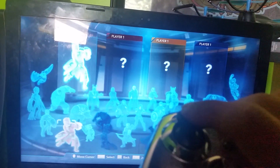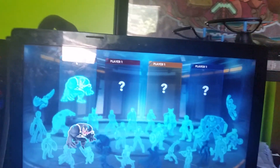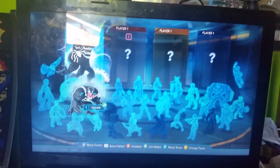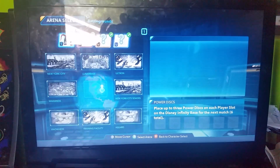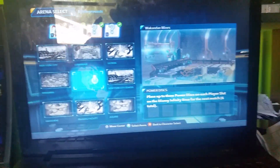But as soon as I use my controller, it works. You will need an Xbox controller. You'll basically select whatever character you want. You'll press the start button to go to the arena select — it'll show that for a split second. And you'll basically select any one of these and you'll be in.